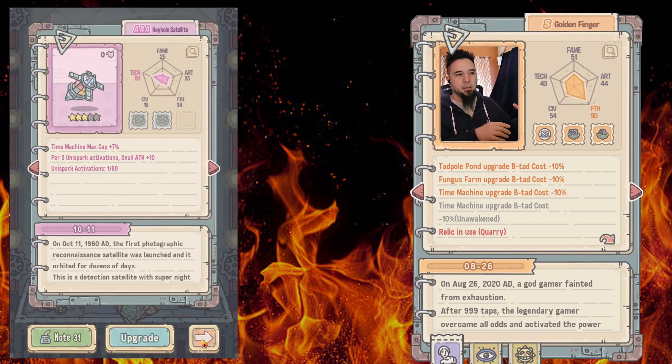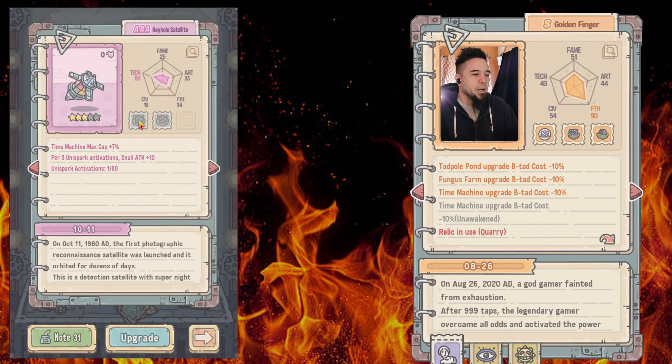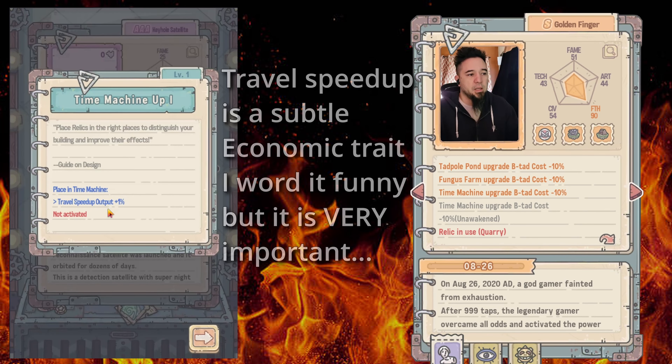If your production is really high and your cap is about the same level, in a few hours it'll fill up and you'll need these buffs. But I log in quite a bit so I don't have that issue. The travel output helps you go fast; the time machine max cap gives seven percent — not important for me but could be for people who check in once a day. There's also a 'snail attack plus 10' flat buff, but I don't really prioritize flat buffs — I prioritize the economic side.